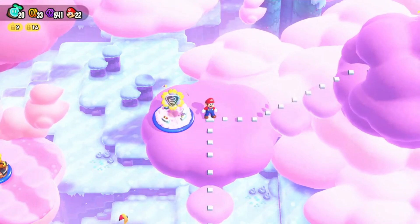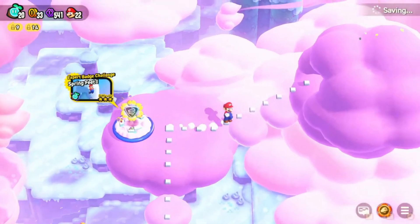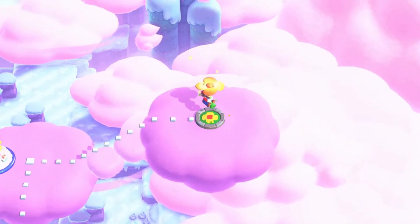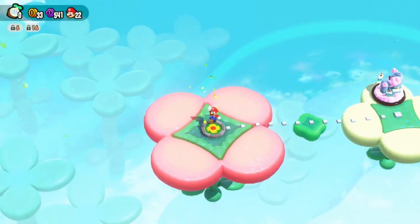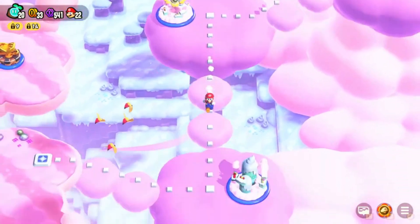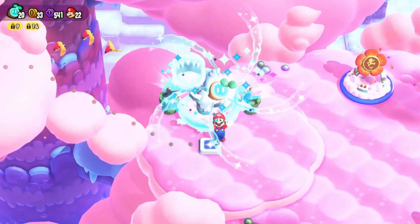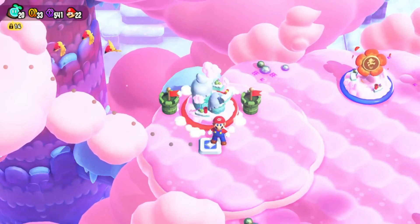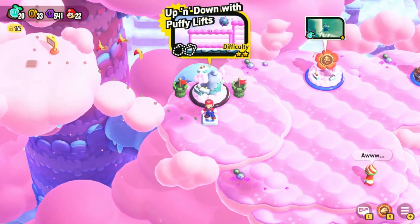We're just going to get everything done. Oh, we have more to go up here — nicely done! We got our badge and we can use it as a gift. We got the special world unlocked, but we're not going to do the special world yet — we're saving it for the end. We got a couple we can go to now. Let's move on — what do we got here? Up and Down with Puffy Lifts — let's get into it!